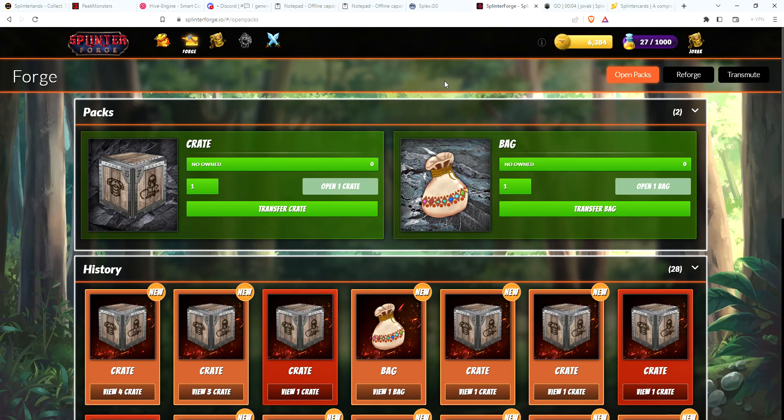Hey guys, Garthing Magic back again with more Splinter Forge content. Just purchased four crates with my main account. I'm saving a little bit of Forgeum just in case I need some to reforge, plus I want to set a little bit aside for the upcoming Adventure Mode. But right now it's just too tempting to get packs.